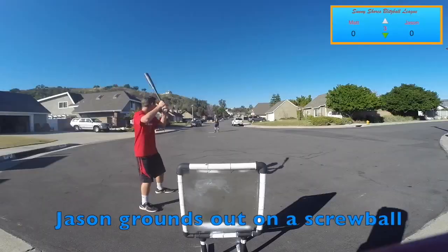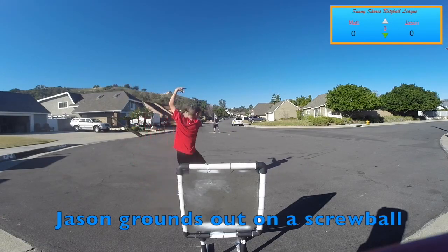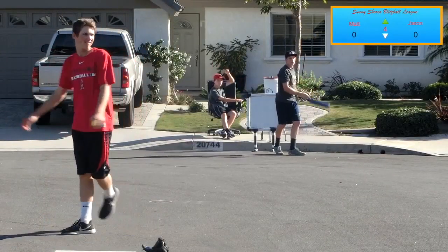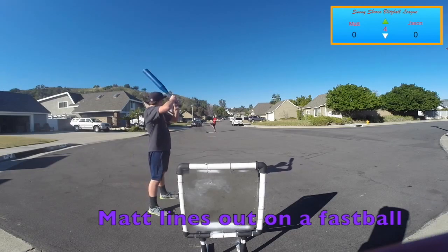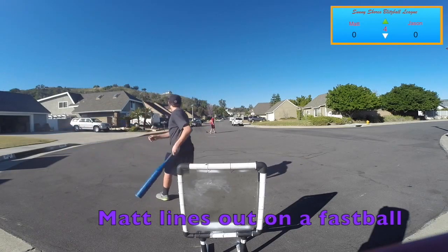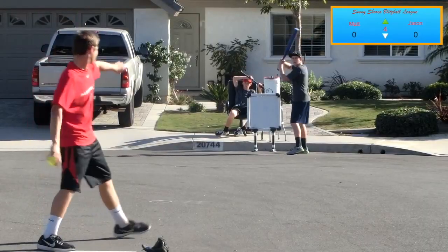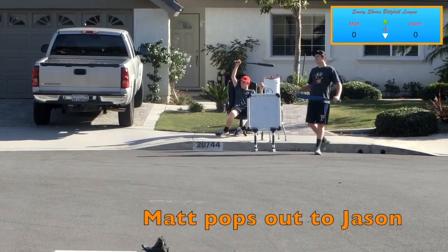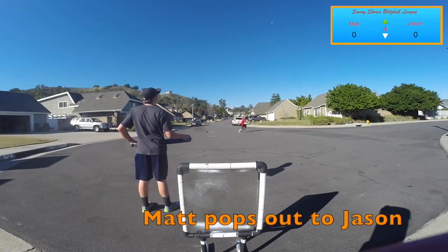He gets me with a little slow screwball. Ground out again. Seeing a common trend here - some weak ground outs from me, some strikeouts from Matt. He finally makes some good contact, but unfortunately just a little short of a single, so it's a line out. A little two-seam runs on that one and jams Matt. I will take that all day. Weak contact.